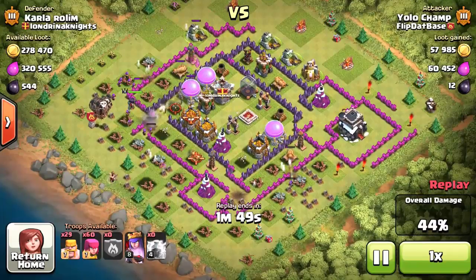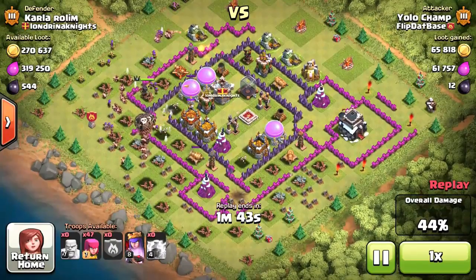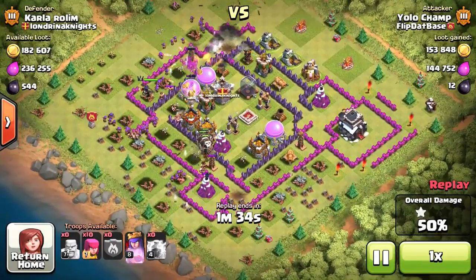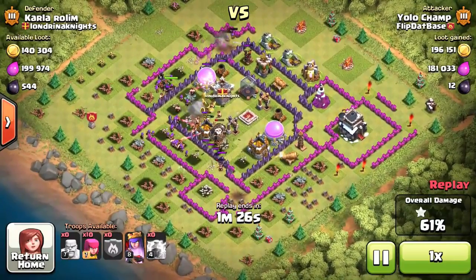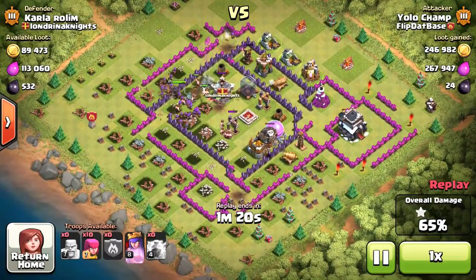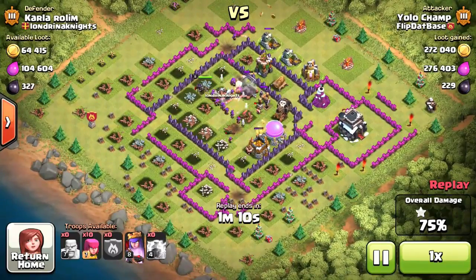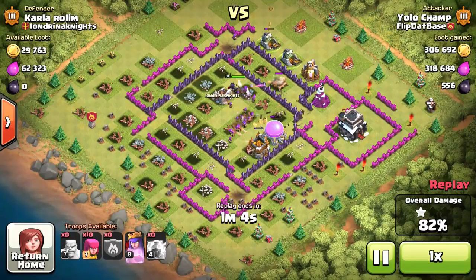I've also started using hog riders or balloons in my clan castle, which allows me to take out a lot of buildings I normally wouldn't be able to with a basic army. Air defense is gone, two mortars are down, so now I've used my balloons and they're going to take out those waste towers, the Tesla, and the cannon. My archer queen is locking in on those purple inferno balls. Balloons took tremendous damage but took out most of the buildings on the bottom side — and also took out the final mortar, which is pretty awesome.